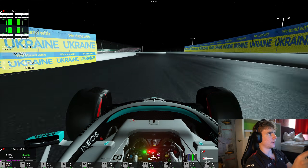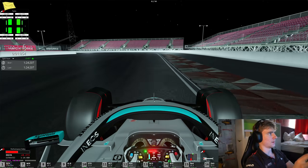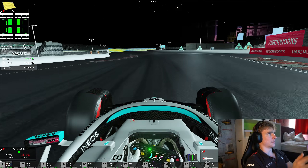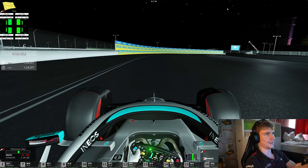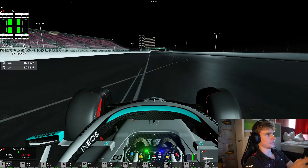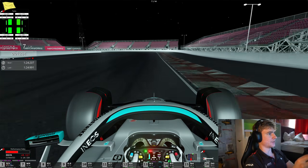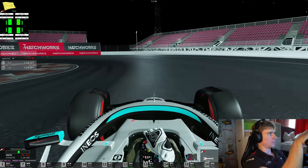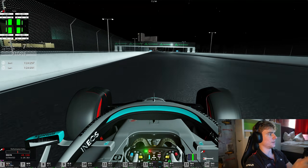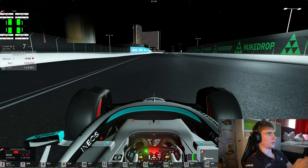Absolute madness. Let's see how far we are behind Schumacher coming across the line — 77 seconds. So we need to gain a lot of time. It's not impossible; we're obviously a lot faster than the AI. We gained seven seconds on the last lap. We need to gain a bit more if we want to win this race. We need to hope for a mistake from Schumacher.